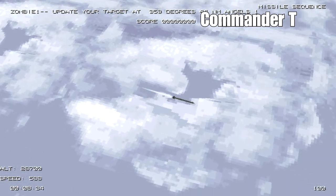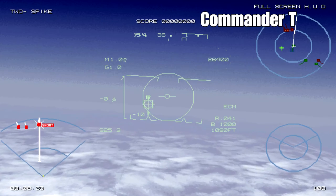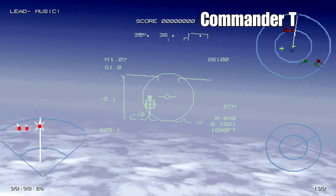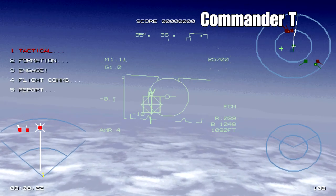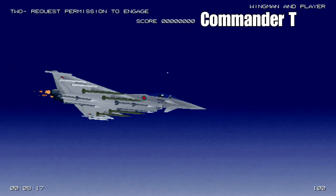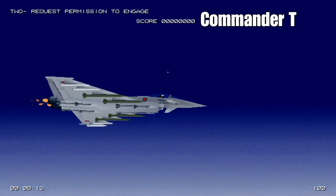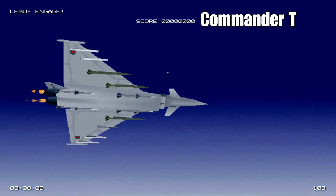Don't forget to put your ECM on as well, and tell your wingman to put his ECM — electronic countermeasures — on so their radar missiles won't hit you or get a lock onto you. Once you've launched your four long range missiles, tell your wingman to engage. The S25 missiles are the longest range missiles on the Eurofighter in this game.